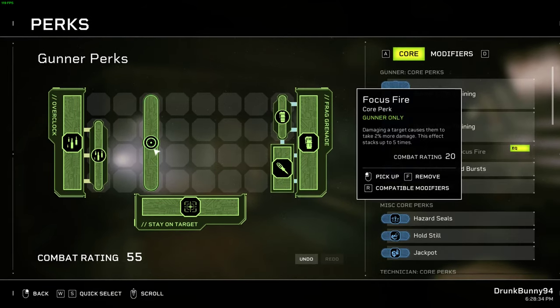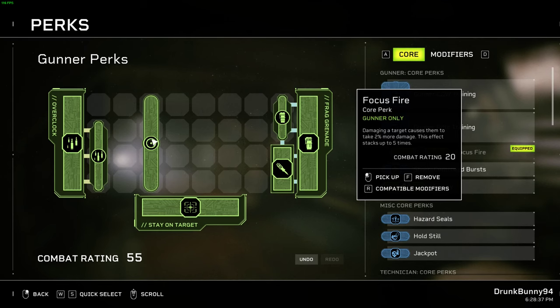After that, we're looking at more damage for the team with Focus Fire — a 10% damage bonus on max stacks. This synergizes with everything. You Overclock, start shooting something, and your whole team shoots faster and does 10% more damage. This is a no-brainer.